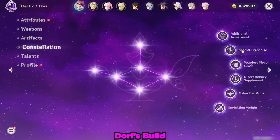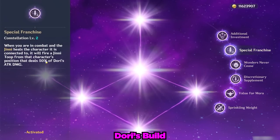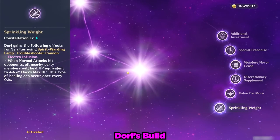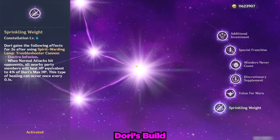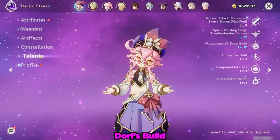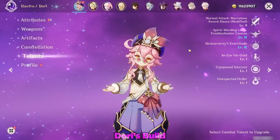Her constellations in particular make a big impact on Dory's performance. Constellation 2 adds an extra ball for her elemental skill, and Constellation 6 adds electro infusion to her basic attacks, but only for three seconds. Last but not least, we have Dory's talents at 9, 12, and 12.